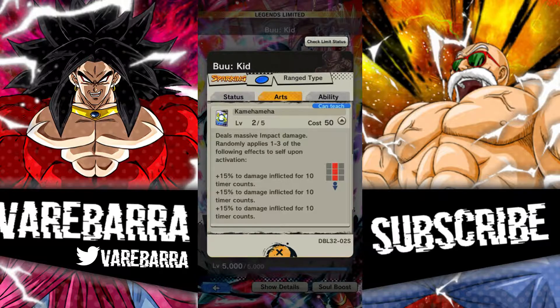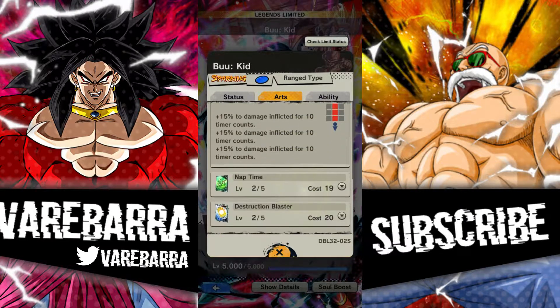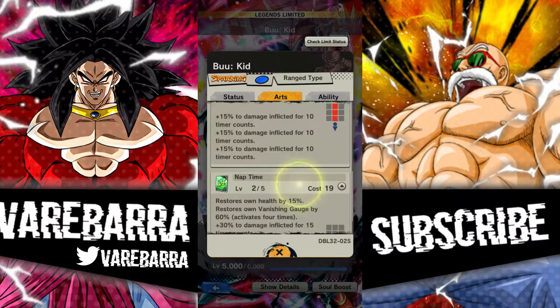His blue card is actually pretty weird — it does massive damage, which is a pretty damn good multiplier, and it randomly applies one to three of the following effects. All of them are 15%, so once you press the blue card you have a chance of getting one, two, or three. Best case scenario, you press the blue card and get all three, so you're getting 45% damage inflicted, which is damn good.